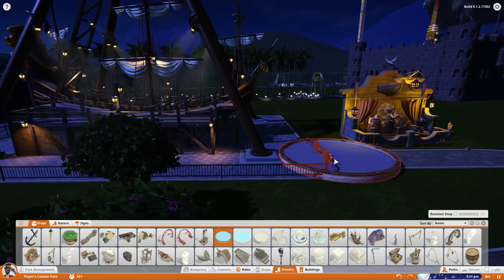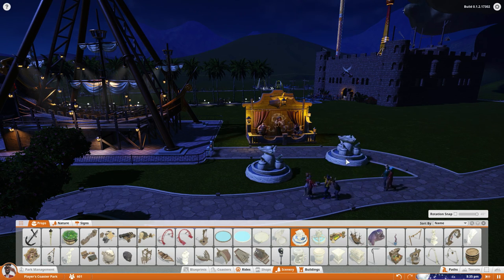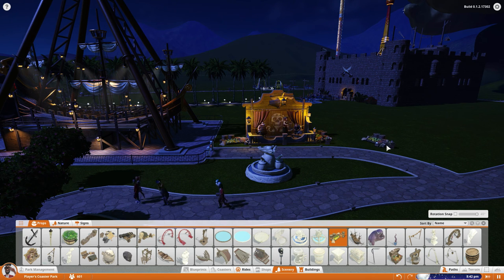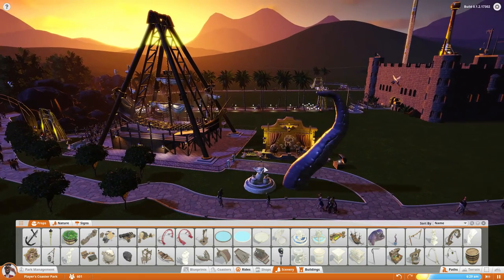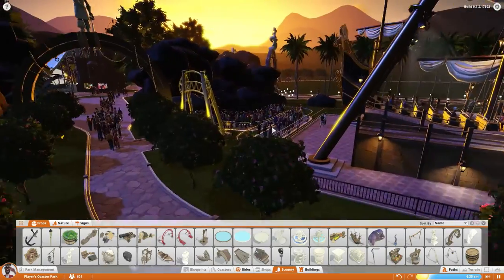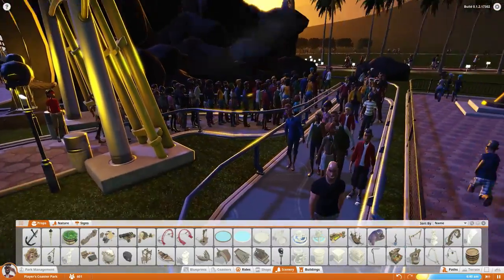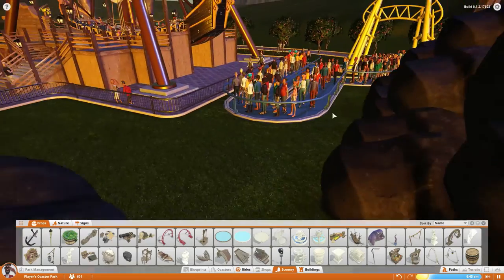We need to decide what decoration we want — probably a fountain or something to break up this open space. We'll throw something like that with a little veg around it. That makes sense. We have two tentacles sticking out — I'd place eight but they really wouldn't fit well. The queue is bigger than I expected — it's massive. Maybe make the queue longer since it doesn't appear to be working that well.